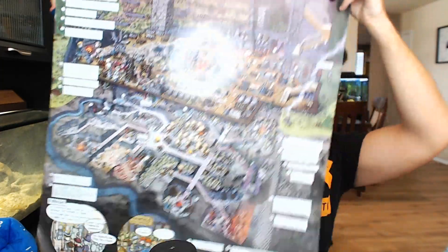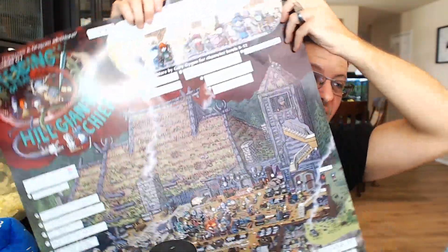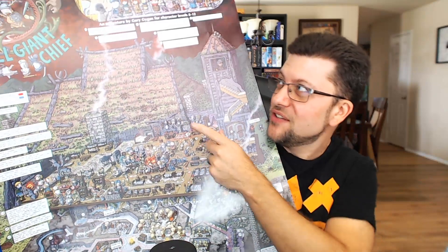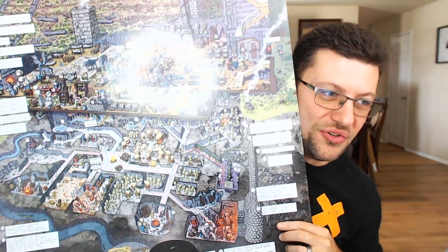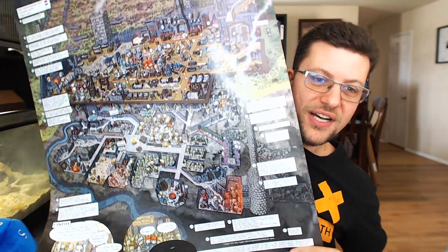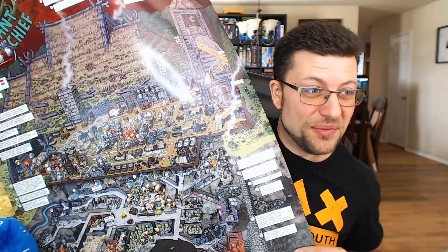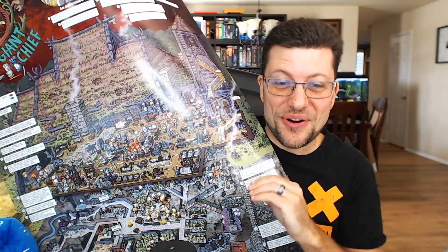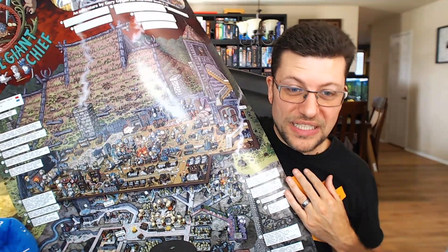Then you get to the really crazy ones. I'm going to hold up one of these — I can't even get it all on screen. This is the Giants Trilogy, which includes Steading of the Hill Giant Chief — apparently the first ever D&D adventure — and he also sent the Frost Giant and Fire Giant dungeons as well. These are huge, mega — I can't even get this whole thing on here. This is a 24 by 36 poster size, which is absolutely enormous. My wife and I are already debating which ones to frame and hang up, but I wanted to share this with all of you because I didn't even realize these were available to purchase at mockman.com.